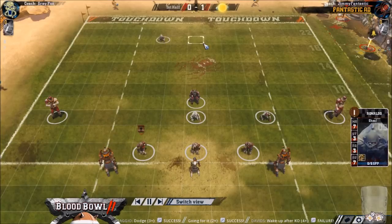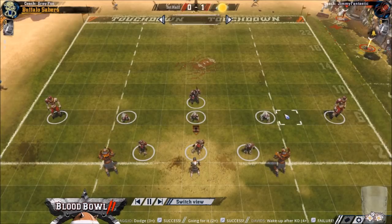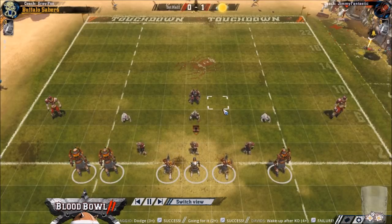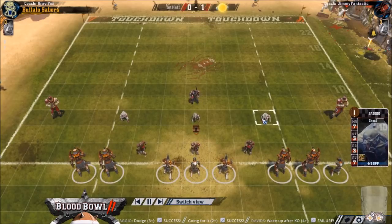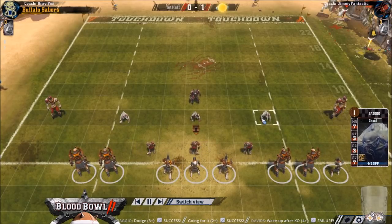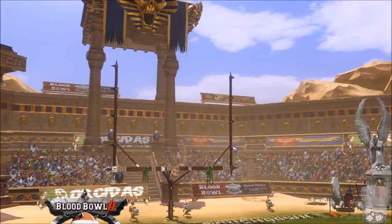Early dodging - ghouls are the reason that Undead are so good. If Undead only had mummies they wouldn't be that good. What makes them amazing is the early dodge and blodge in NAF tournaments. Ghouls are incredible players for 70k - Amazon linemen with plus movement for cheaper as a starting player is really great. Of course no regen and no apo makes them a bit brittle.